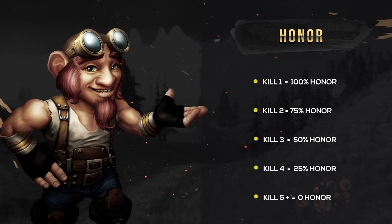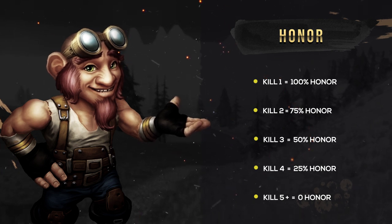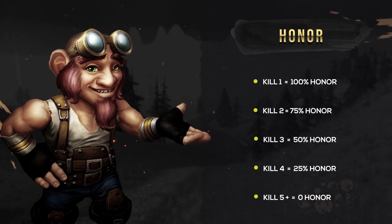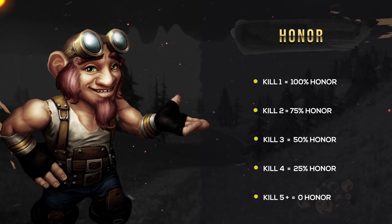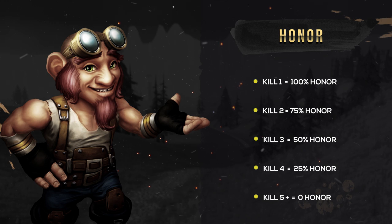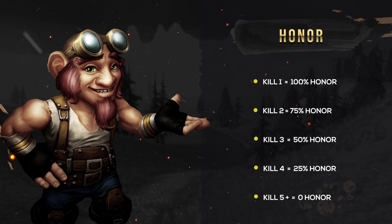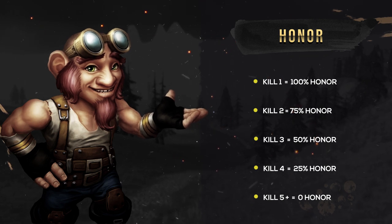The last thing that factors into how much CP you gain for an honorable kill is how many times you've killed that same player. After each time you've killed a player, the amount of honor you gain from killing them will decay by 25% after each subsequent kill. So kill 1 will be 100% of the honor, kill 2 is 75%, kill 3 is 50%, kill 4 is 25%, and then the 5th kill and all kills after will reward 0 honor.